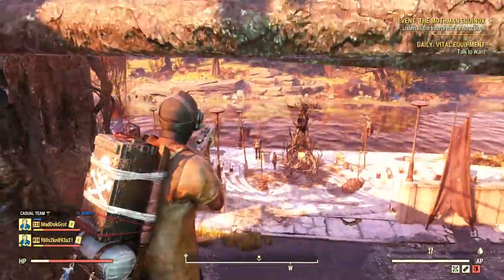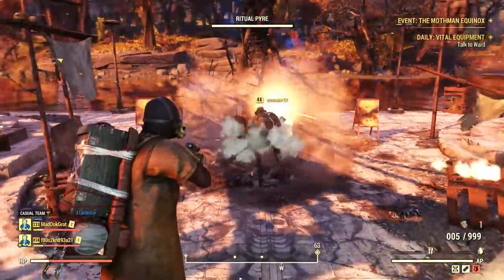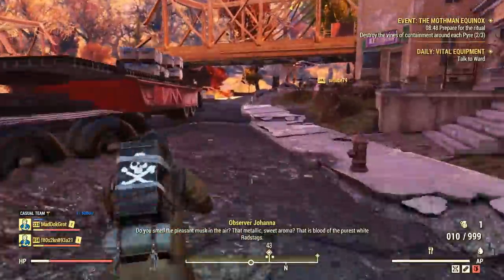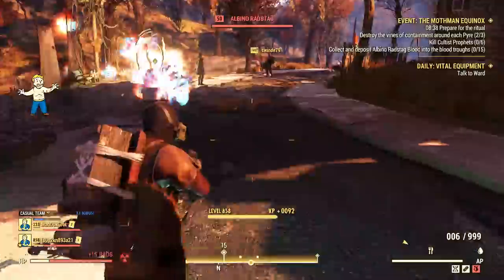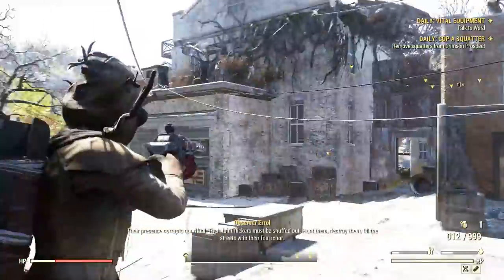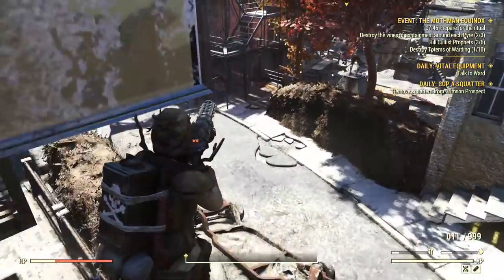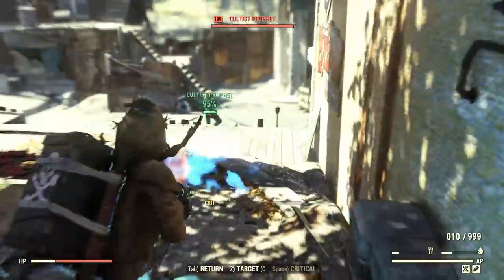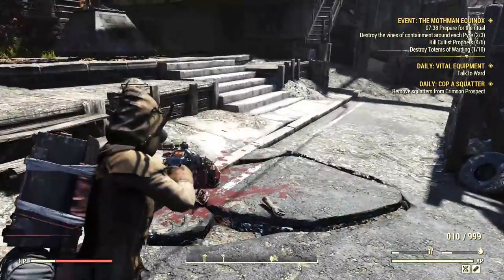There are three pyres scattered around town: one inside the church, one under the bridge by the river, and another down the road close to the water. If doing this almost solo, you can make a full circle to save time — such as Water, Bridge, then Church. For the Killing Cultists part, it's very easy. Six Prophets will spawn per event, normally on the main roads or inside surrounding buildings, so make sure to check those too.